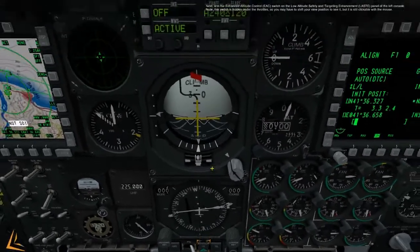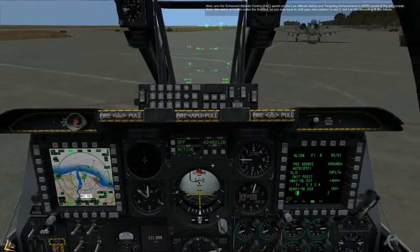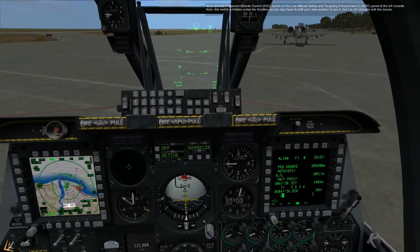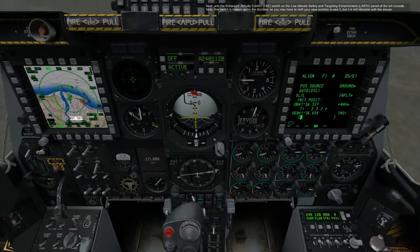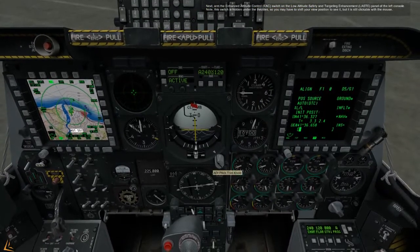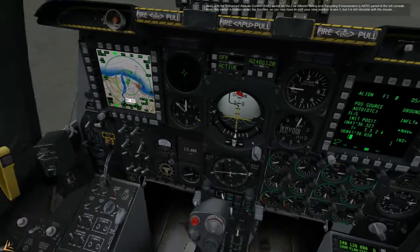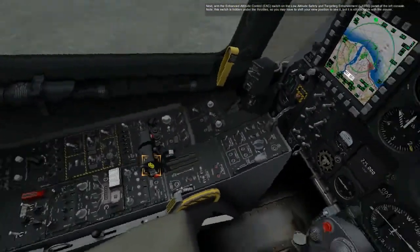What the shit am I doing? Next, arm the enhanced attitude control EAC switch on the low altitude safety and targeting enhancement LASTY panel on the left console. Note this switch is hidden under the throttle so you may have to shift your view position to see it.